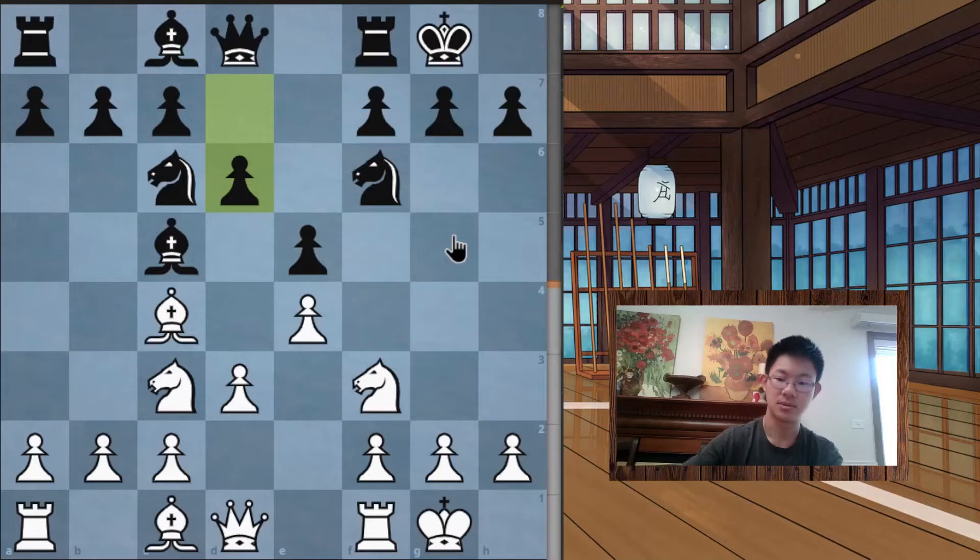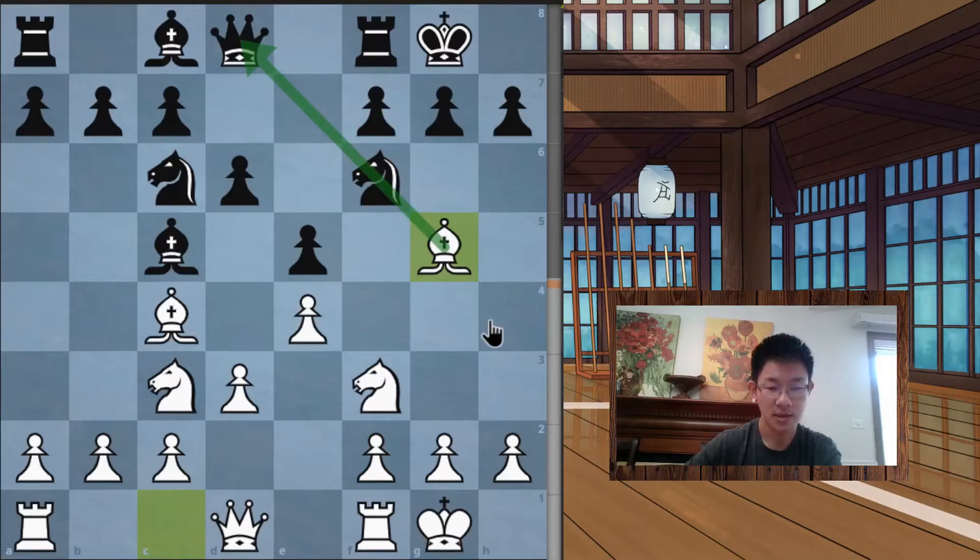Black also plays d6 to get their other bishop out, and white plays bishop g5. What's interesting is that this indirectly protects the center — the knight on f6 is putting pressure on d5 and e4, so if the knight moved away and black pushed a pawn, the knight could attack e4. By placing the bishop on g5 you create a so-called pin, so the knight cannot move without losing the queen.